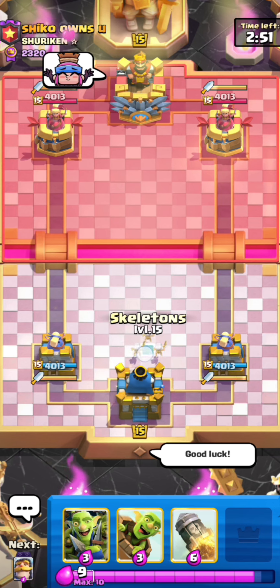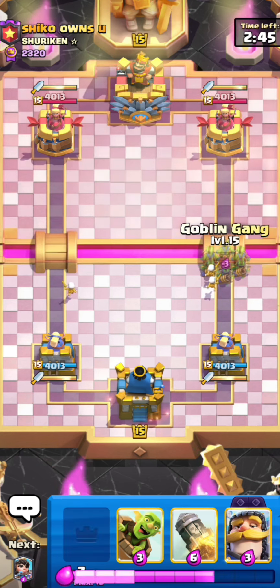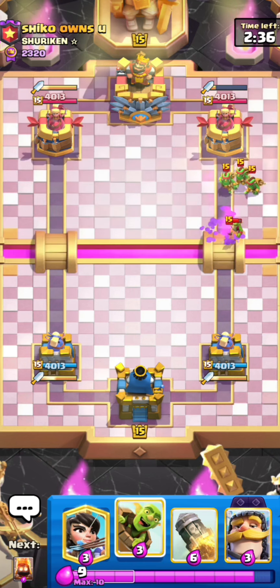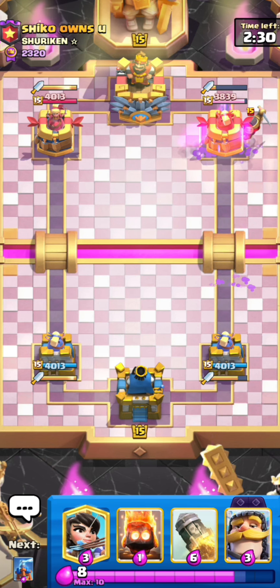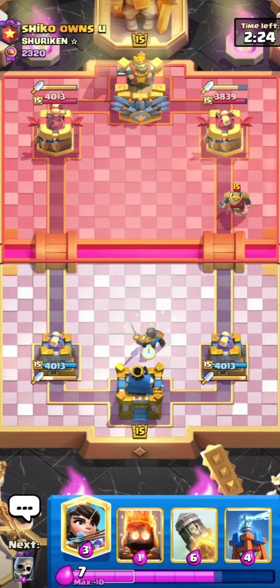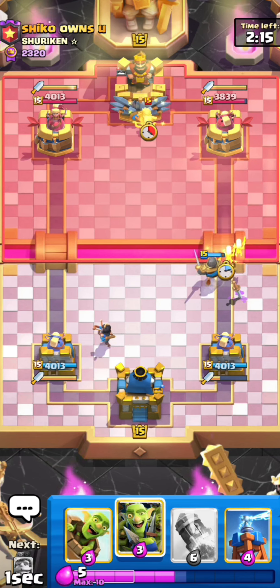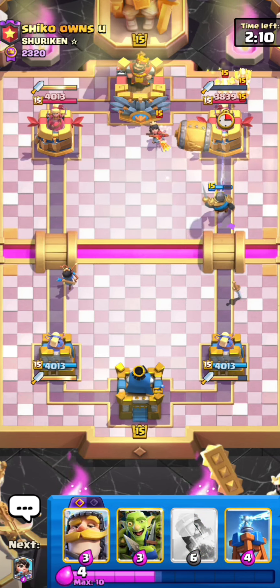We're in the next game against Shiko and I know he plays a very interesting wall breaker deck with the princess, minion horde, and goblin gang. His deck used to run with the goblin barrel also. It's a cool matchup because both of us have very nice outplay potential but also very good defense against each other - it's kind of about who keeps better track of the cycle and manages to punish the opponent better. I'll go for the goblin barrel here just to force out a response.